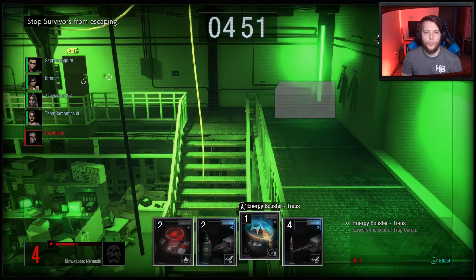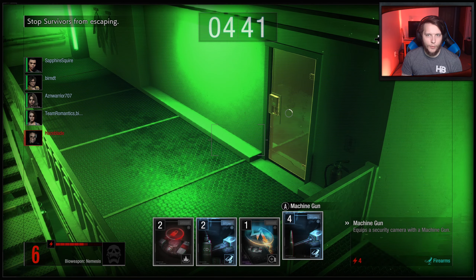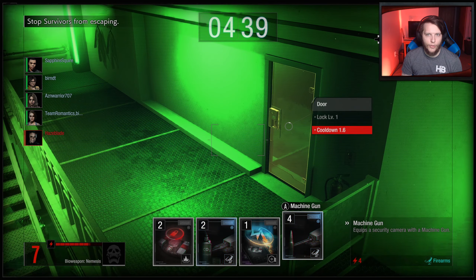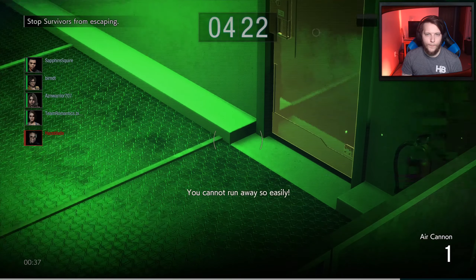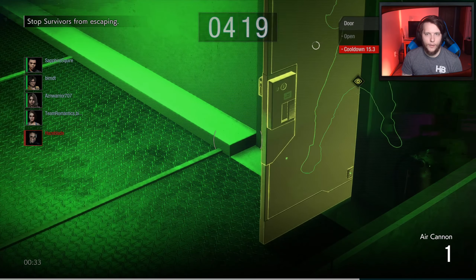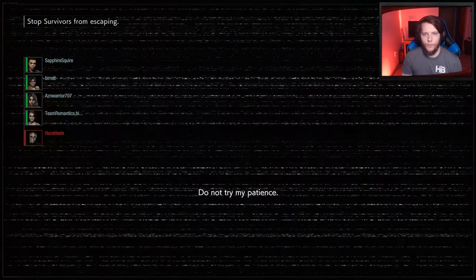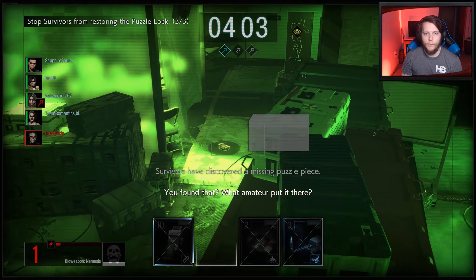All right, here we go. Starting off, we're going to want to get that Efficiency Mod, as always. As you're starting to cycle for that, you want to be taking a look at your hand, because with this particular build, this is not one where you can just throw cards away for utilization — you really have to think about what's in your hand as you start making plays. This group is going to be taking out cameras pretty quickly, so we are going to have to move fast if we want a chance.